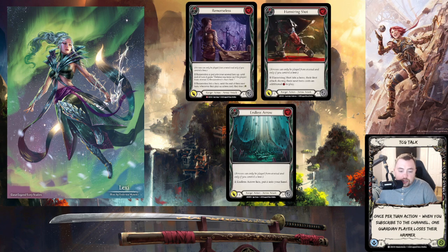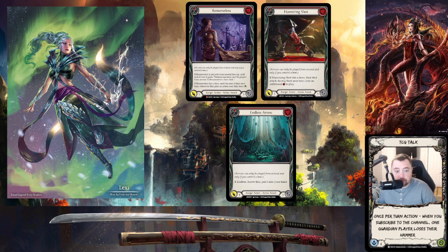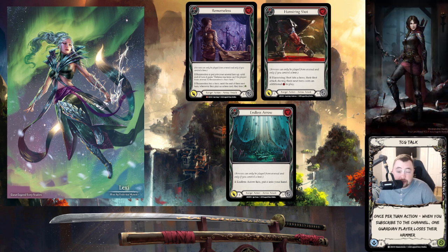Go to fabtcg.com and look at the last 10 Lexi lists — they all have a core of arrows. The ones you care about most are endless arrow, remorseless, and hamstring shot. Endless arrow is problematic because they can just keep playing it unless you have a reaction to block it. Remorseless is the one you respect the most — you always want to respect that card.